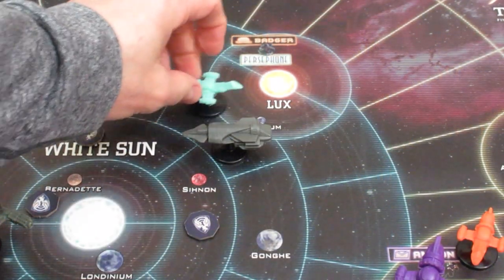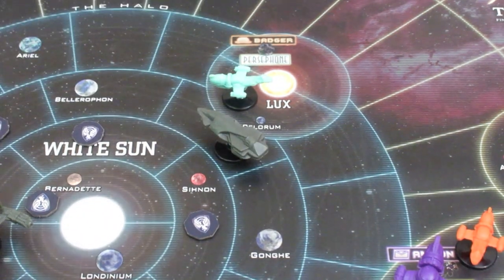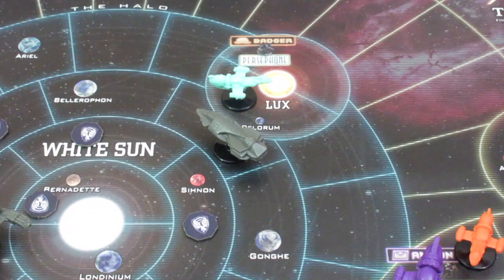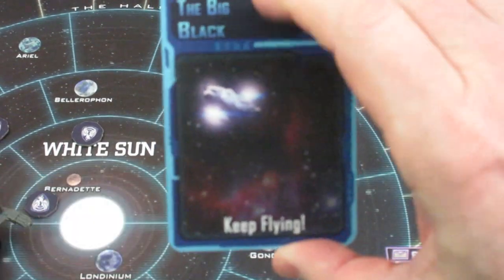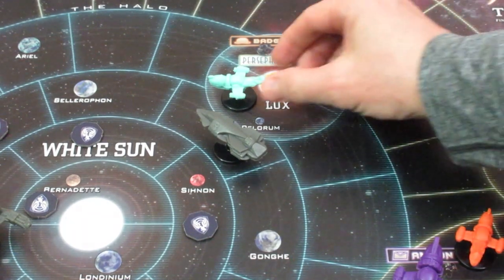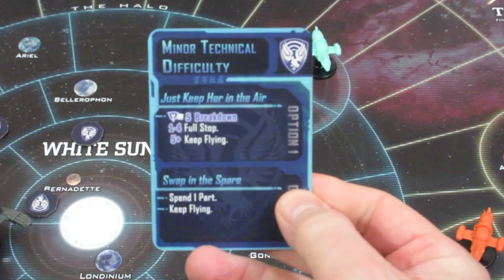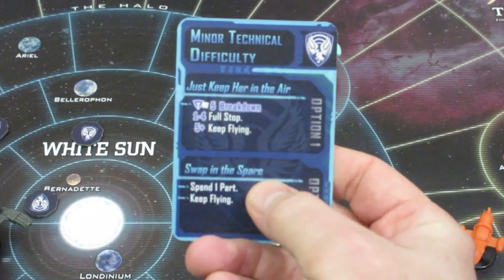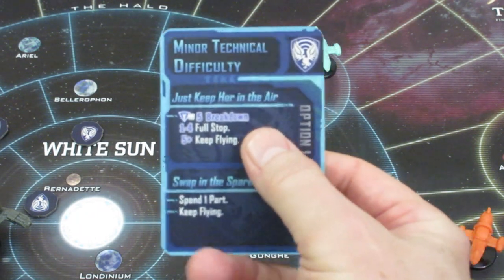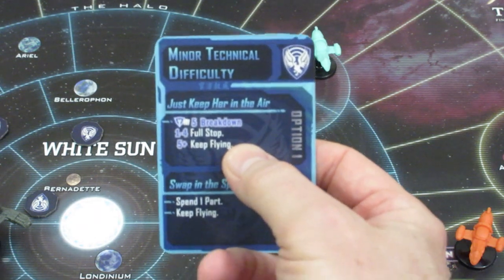Marco's first move takes him right into the Lux system, which is his alliance space. We draw a card — keep flying, not a problem. His second move is to Persephone, and the card drawn is 'keep her in the air' — options are breakdown full stop, keep flying, or spend a part to keep flying. He's going to make the roll since he doesn't care about a full stop anyway, as that's where he's ending his turn.